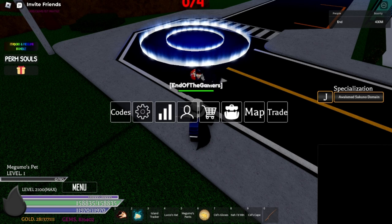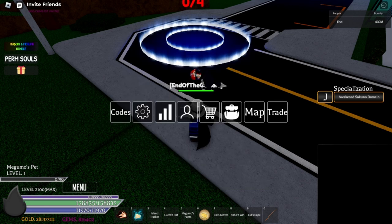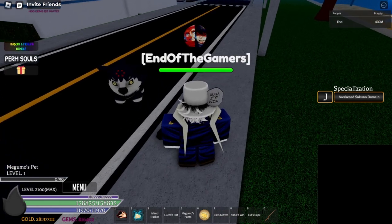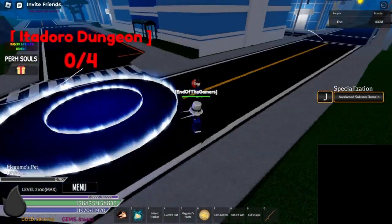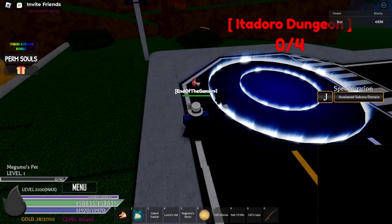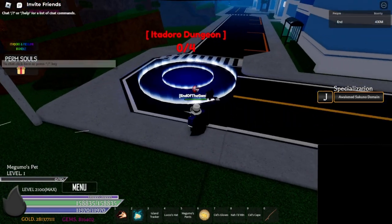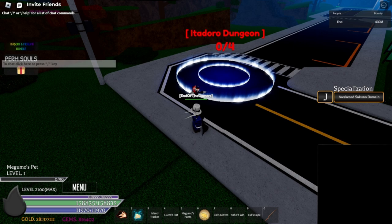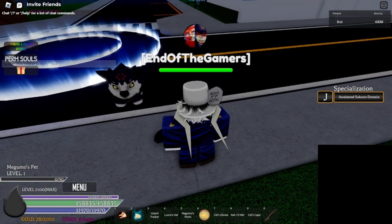For miscellaneous updates — beside my character on the bottom left, you can see Megmo's Pet. This is a new pet they added, which is also from the super boss, and it's a 1% drop chance. This is definitely worth grinding since they added a pet, a secret soul, and secret accessories. Go for it if you can, or find someone to play with and do the dungeon together — that way the grind will be faster.